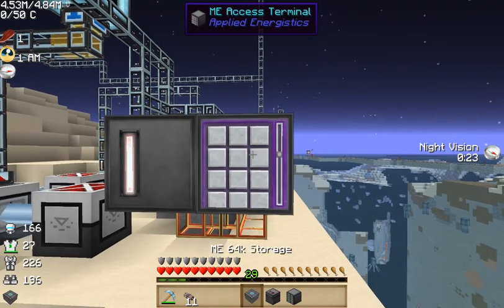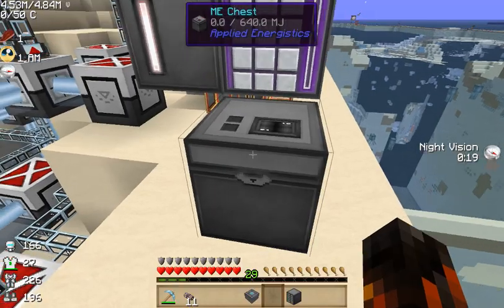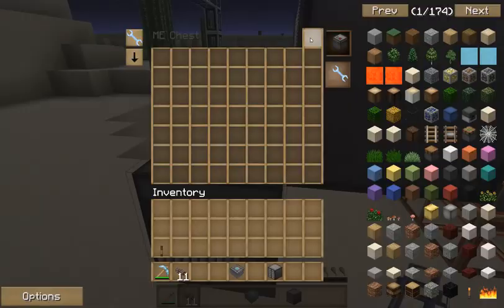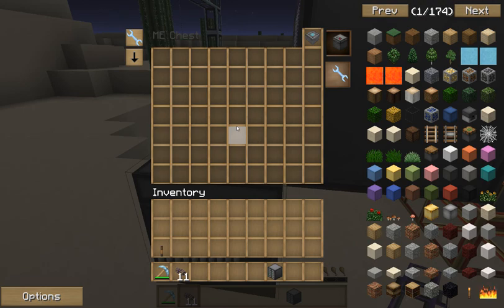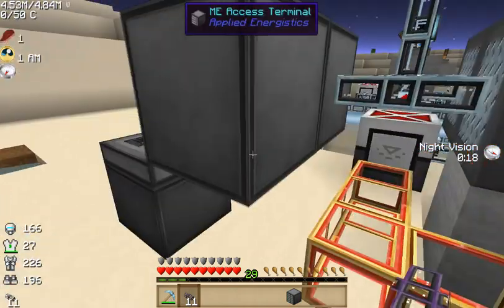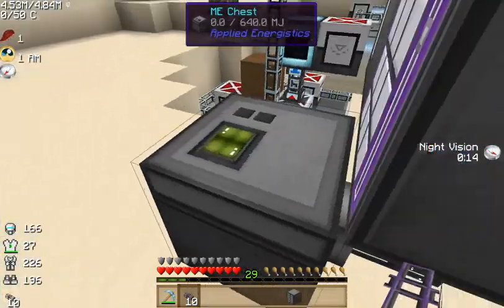So what do we do? How do we get storage for this? Well, you can use a ME chest, but the deal with the ME chest is that it only has room for one little 64K storage. It's basically like having a chest available, but it can only use one of these. Whenever we connect it up to power — you can just place the block right next to this — we're going to have to use ME cable, and it'll just travel right on through.